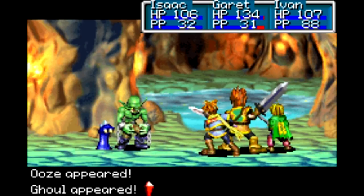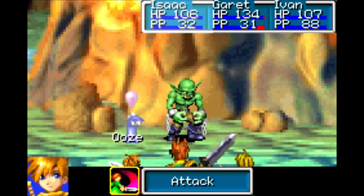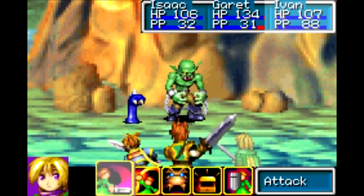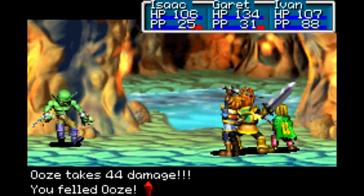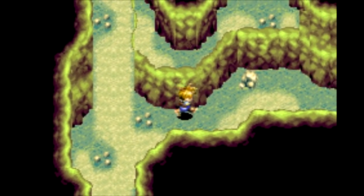We got another new enemy here. I did have the ooze in the Bilibin Cave in my database — I just forgot about it. By the way, the ooze can cut everyone's defense by one-eighth, but that's not really a huge concern. Ghouls are also weak to Mars — let's have Isaac take care of that this time. Ooze does not have quite as much HP. They have some ability, Cannibal Fang — I don't know exactly what that does, probably HP draining I would imagine.